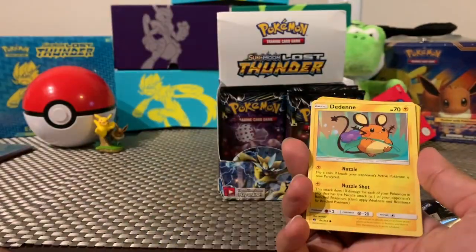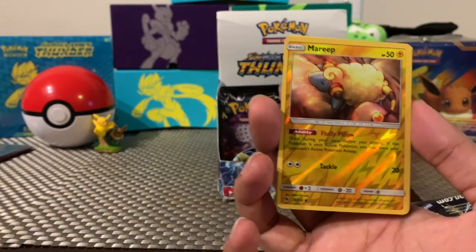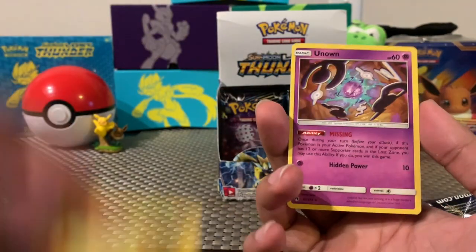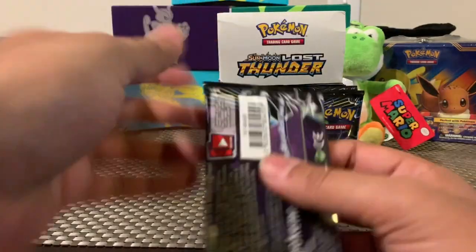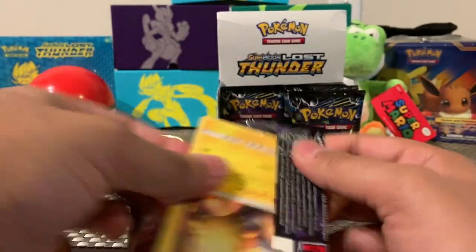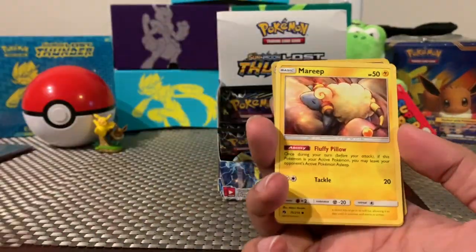I think this is a new one — Raichu, Popplio. And Unknown — it spells out M-I-S-S-I-N-G: 'missing.' That is the rare. They should make those Unowns holographic though — come on guys, what is up with that? I remember when I was collecting Neo Genesis back in the day they had the Unown holographics, but I guess not all of them are holographic so that's fine.